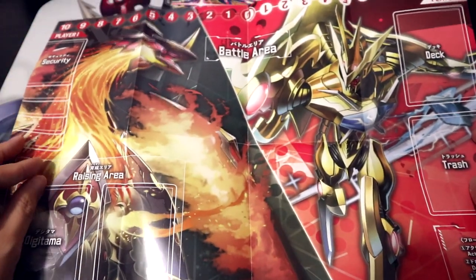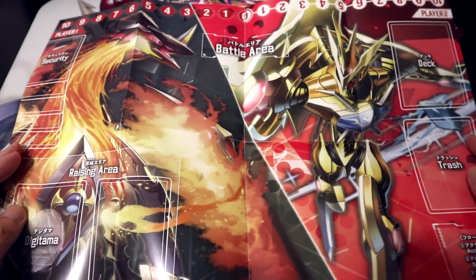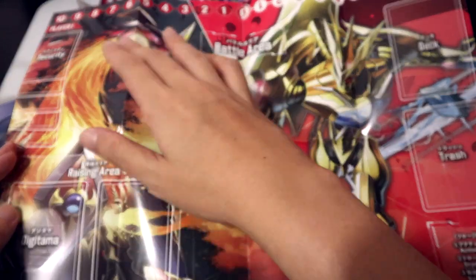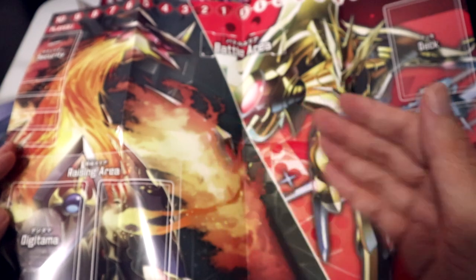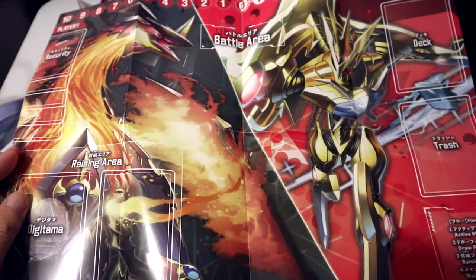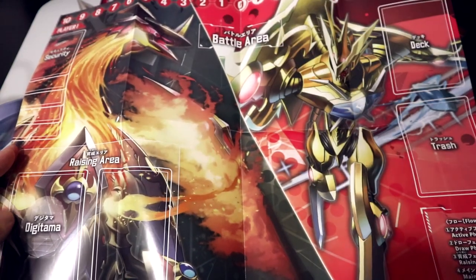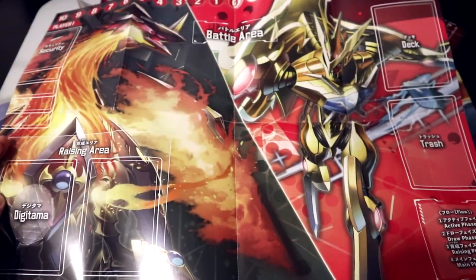And on the back, what do we have? Of course we have Durandamon facing off against Breweiludramon. It took me a really long time to realize that Breweiludramon is literally just flames wearing armor. And Durandamon is super cool as always. I think I kind of like this side a bit better because it has this really nice clash between the two that just cuts in the middle of this diagonal line. So let's use this as the backdrop for today.